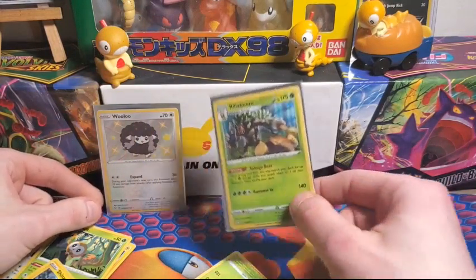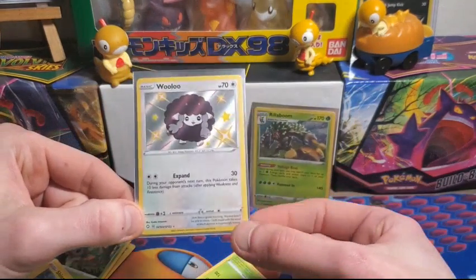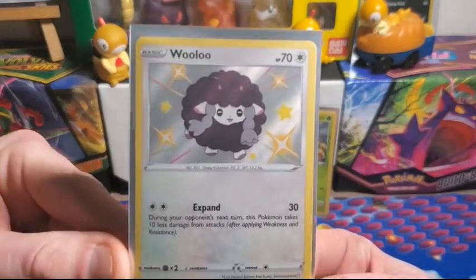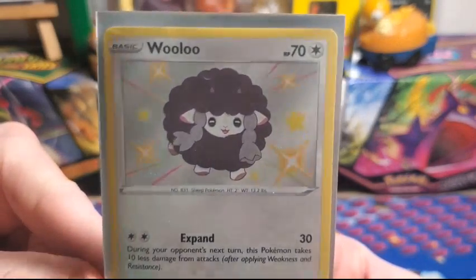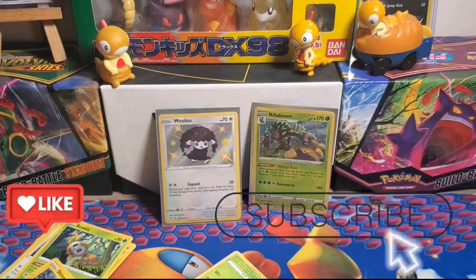We ended up getting a Holo Rillaboom and a Baby Shiny Wooloo — so not the best of the pulls, but not the worst either. Look at this adorable shiny sheep. If you guys enjoyed this video make sure to leave a like, subscribe to join the ScraggySquad, and I'll catch you next time — bye!